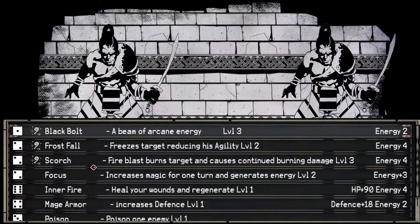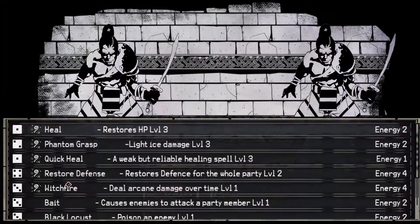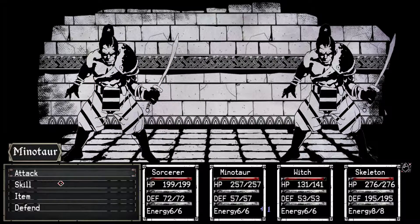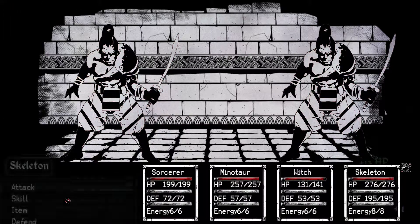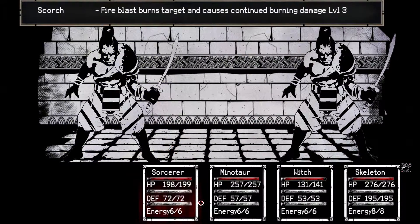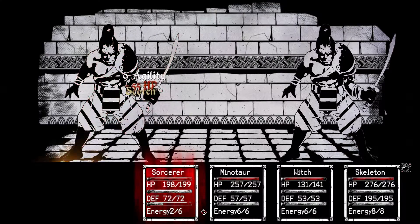This is an enemy we have not met before — assassins. Holy crap, our sorcerer has a lot of health. Let's just hit something like that. Skeleton challenge. Is that it, buddy? Good. They didn't even blind — just very, very slightly hurt them.